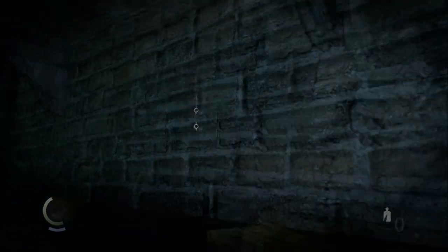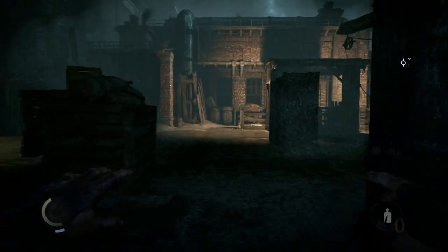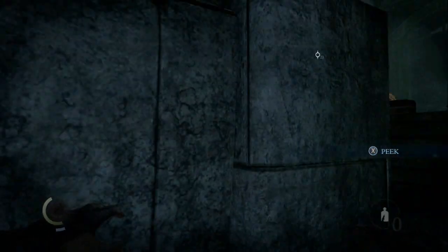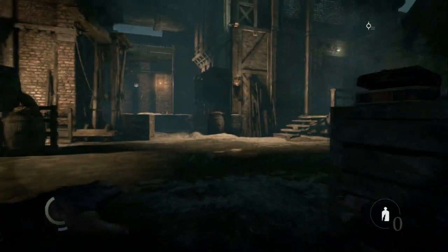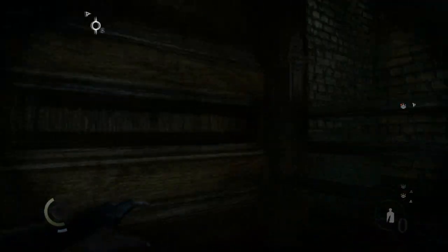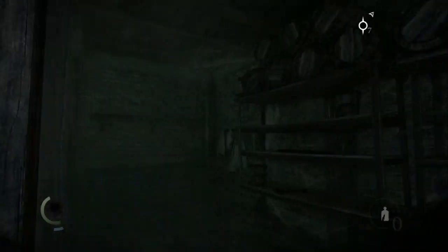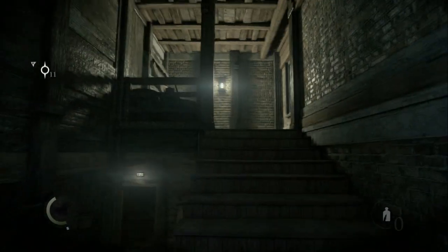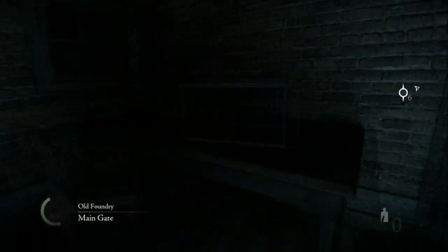Hop on out of there, grab some food. Right here on your right there's an opening - stay hidden there and there's a chest right in front of you. Right across the way he's not paying attention. Go ahead and wave out those candles and close the door - that always helps. You don't really need to do this but you want to burn off the rest of your focus. No more loot to be had - that is it. Congratulations, you did the second chapter for the most part.